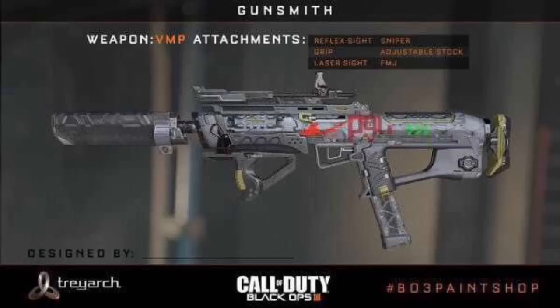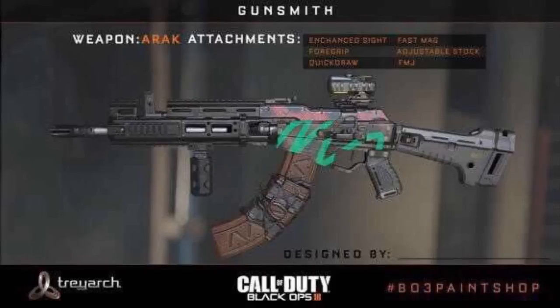The next weapon really caught my eye straight away because it reminds me a bit of the AK-12, and if you guys knew, the AK-12 is my favourite. It's called the ARK - something AK - anyway, it looks a bit like an AK. It's got what looks like an ACOG scope, it has a blast suppressor, and what looks like a broken adjustable stock really.